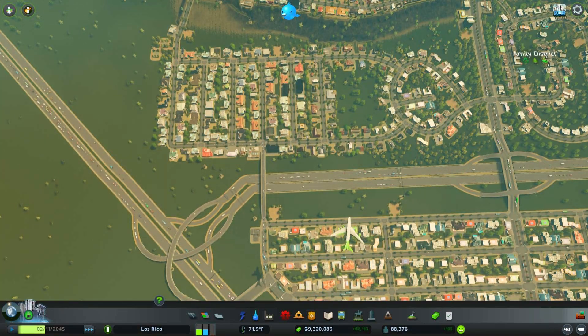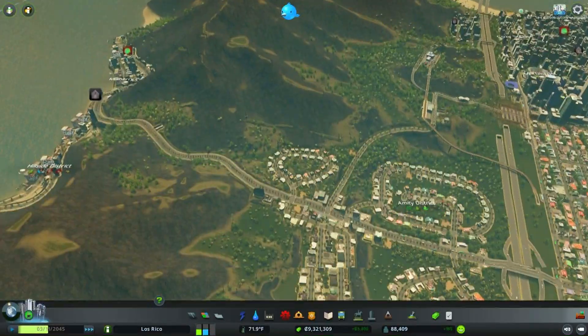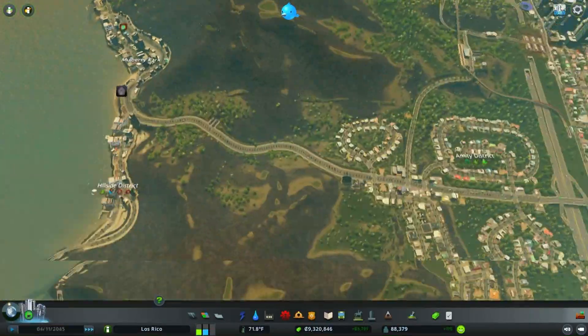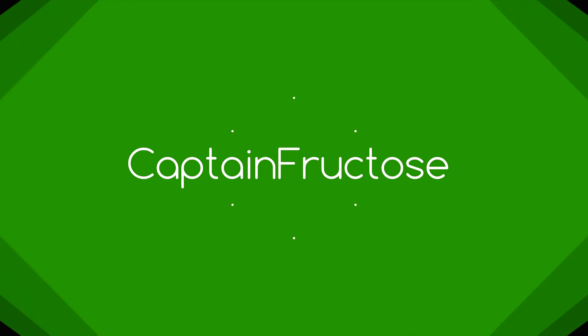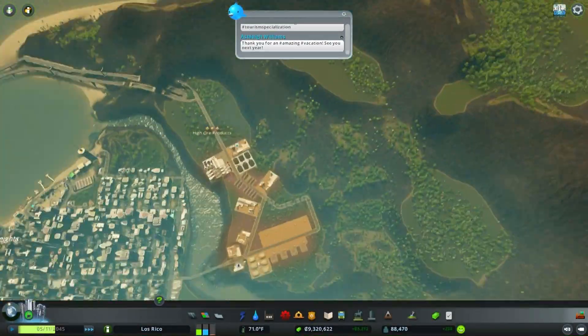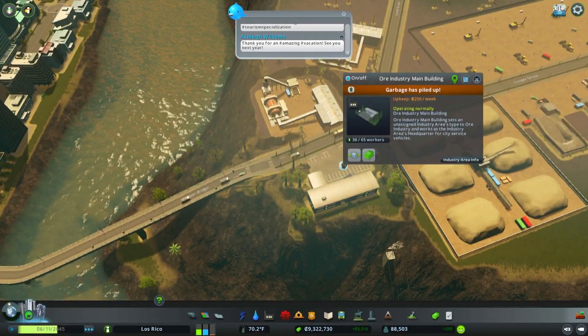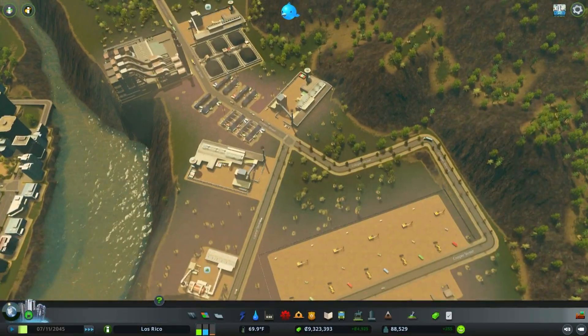Hey guys, Captain Fructose here and welcome back to Cities: Skylines. We are back on our lovely island city and it is still growing like absolutely crazy. Wait, what? Why are you having issues? Garbage has piled up — there are garbage things right there.